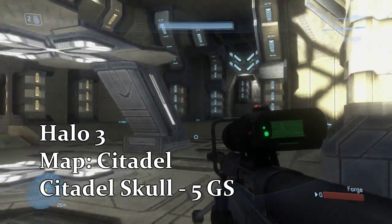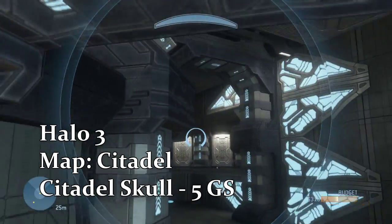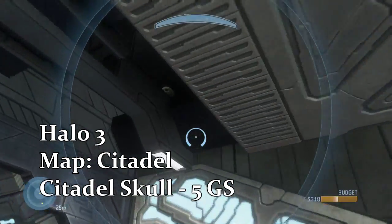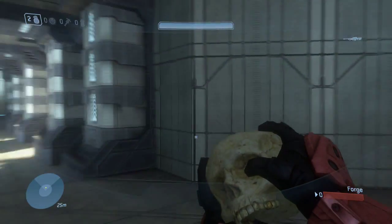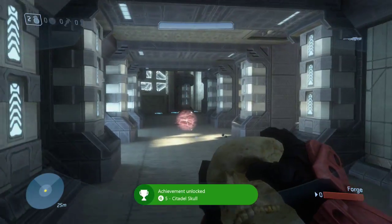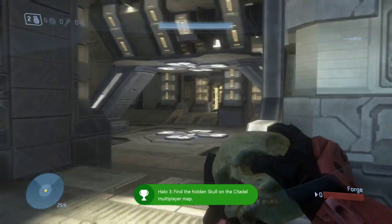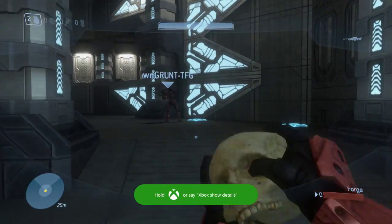Next map is Citadel. You're going to have to go to the blue side, or the darker colored side, go past the overshield, and then just right up here on this ledge. I started at the ramp in the center, if that helps you on where I went. I looked back at the overshield to give you the basic idea, then I had to wait for Matt to get there so I could give him the skull.